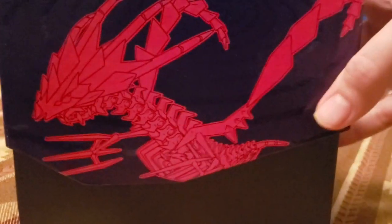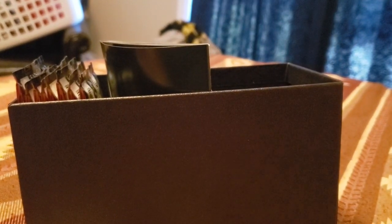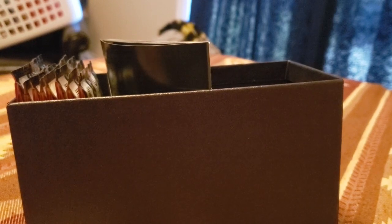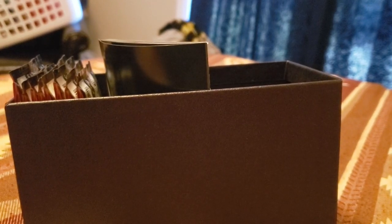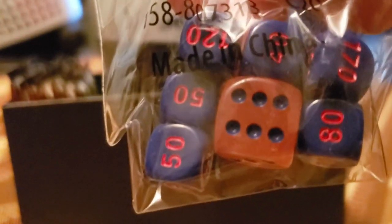Then we're going to open the box. It's got Eternatus on it. It's always got one of these divider things in there — it keeps everything divided. Here's the sleeves, got Eternatus on them, really cool. Code card for the trainer box. Got your tokens. The dice — they're like purple and red. Pretty cool.